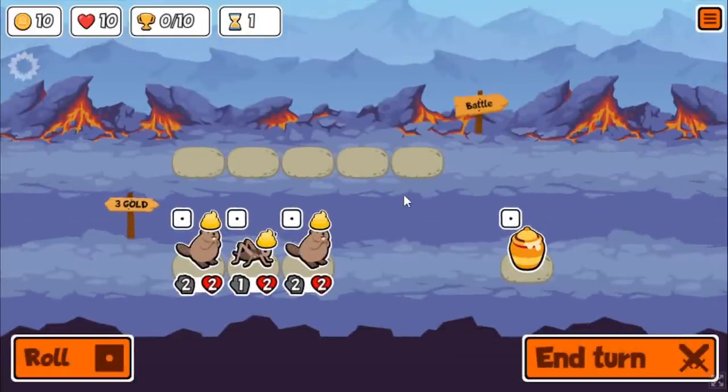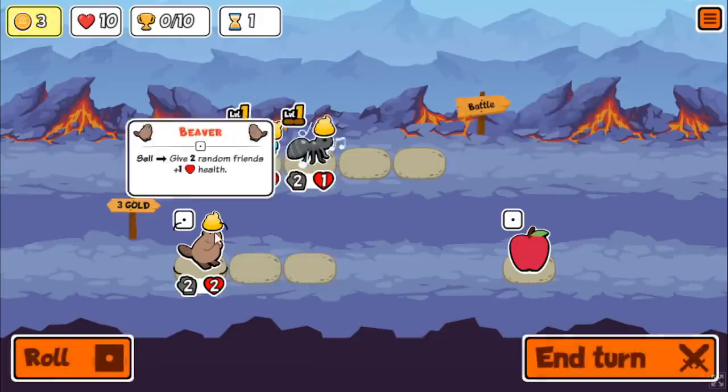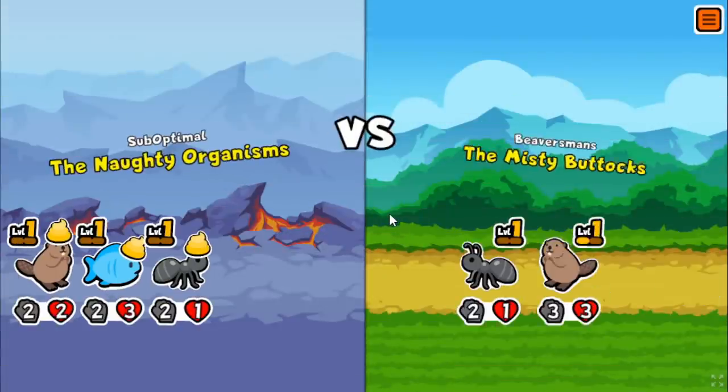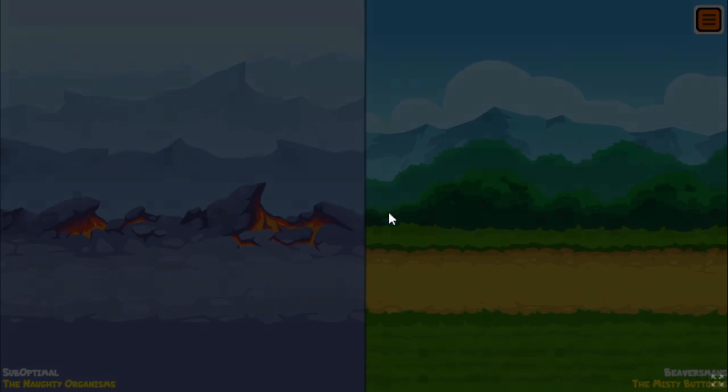Welcome back to some more interesting arena runs. I'm going for a kind of skunk-themed build. I've been doing quite a few of them — you may have seen them before. In the past, I've done level 3 skunk with parrot dolphin, and also level 3 skunk and tiger mosquito.